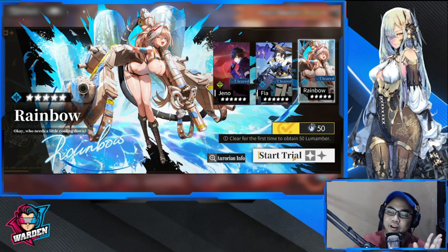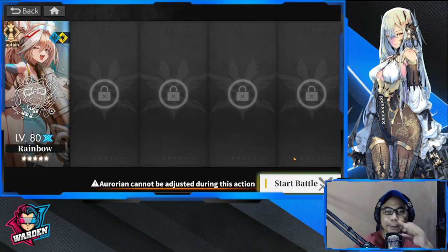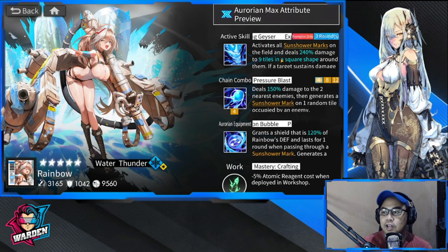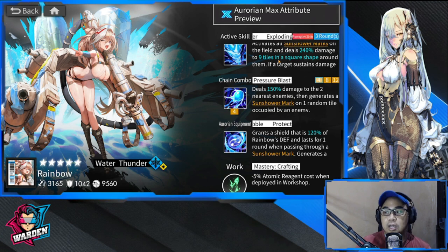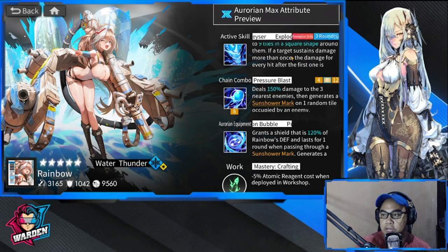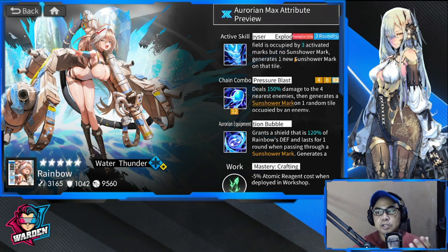Let's start Rainbow's trial, but first a recap of her skills. Activating sunflower mark — or sun shower mark — places marks on the field randomly and damages nine tiles in a square shape, which is a big area especially with a couple of sun shower marks on the field. The damage is 240, which is good, but drops to 10 if hitting multiple targets. If any tile is occupied by three activated marks but no sun shower mark, it generates one new sun shower mark on that tile.